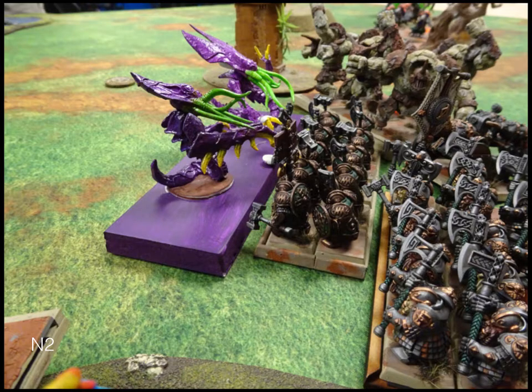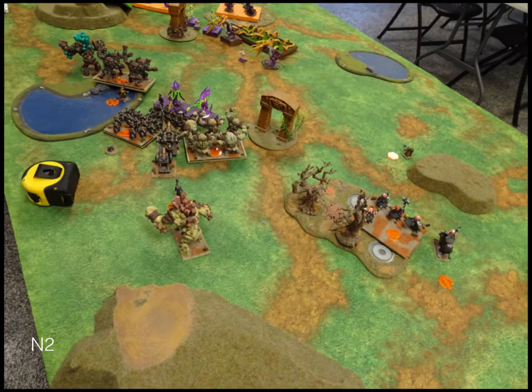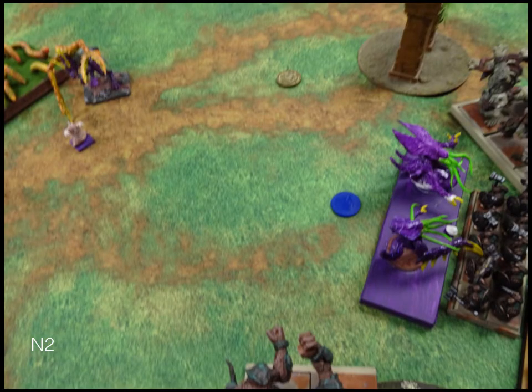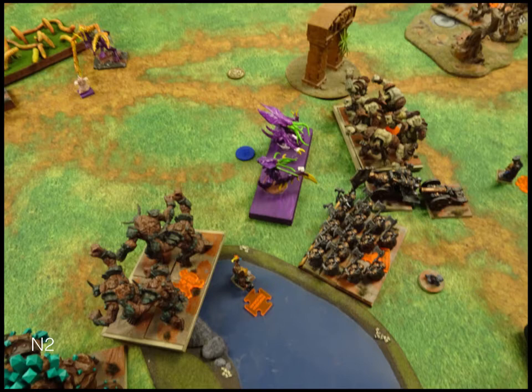Turn two — he sent his regiment of Fiends into my Ironclad troop, which is fine. Everything else just moved. He's keeping out of potential surge charge arcs but just trying to move up. He doesn't have any shooting so he's got to come to me. He uses one of his Horrors to Banechant his regiment of Fiends, which only do five damage, but he rolls a seven-plus twice and gets rid of my troop.